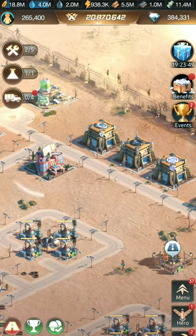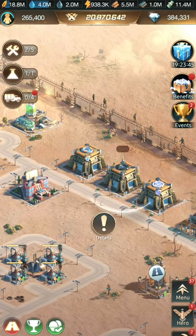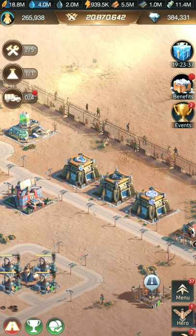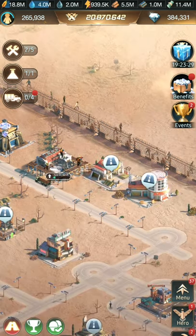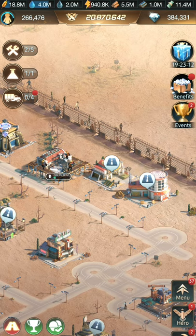Moving over to the right, we have more of our combat strategy buildings — the combat readiness room and the war rooms. They all do not consume any electricity, so you are free to keep them connected. They are still working even if they aren't connected to roads, but there's no benefit to disconnecting them, so keep them connected. Further on the right side, we have the VIP shop — it doesn't consume any electricity, so you can keep that connected.